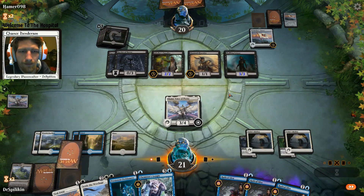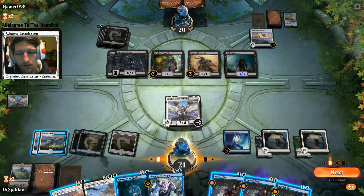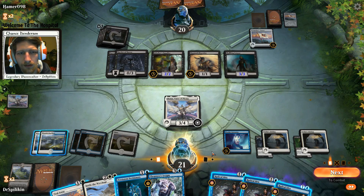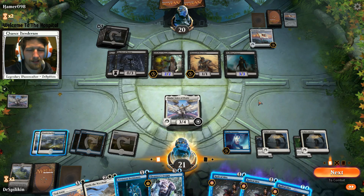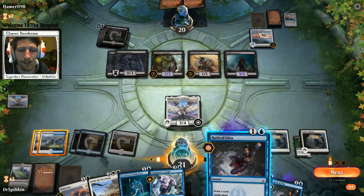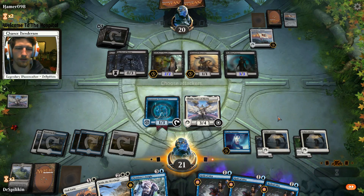No removal! Psychic Corrosion - we got a copy. Seal Away option, maybe there's something better to Seal Away later. We'll play Petitioners for defense - no attacks.